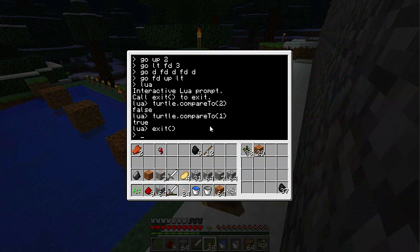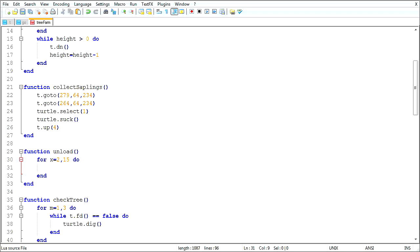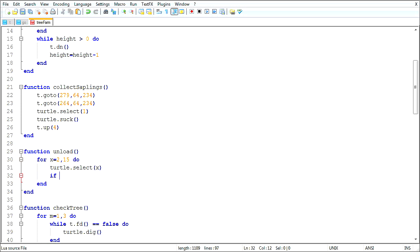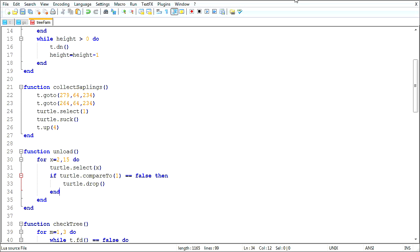I just wanted to do a quick test here. I did some quick compare2 testing to make sure I remember it correctly - it seems like I do, so I'm just going to go ahead and trust my memory on this one. And say, turtle.selectX - if turtle.compare2.slot1 is false, then turtle.drop. I'll drop everything if it's not saplings.